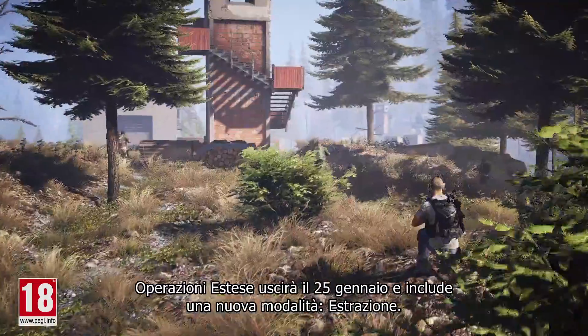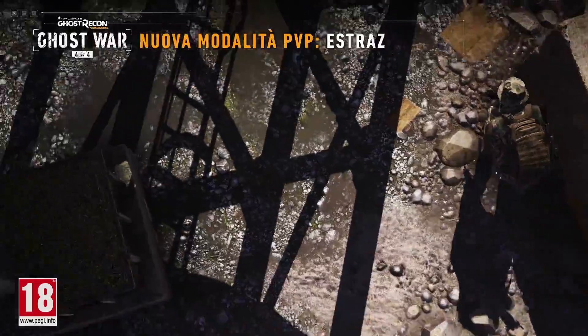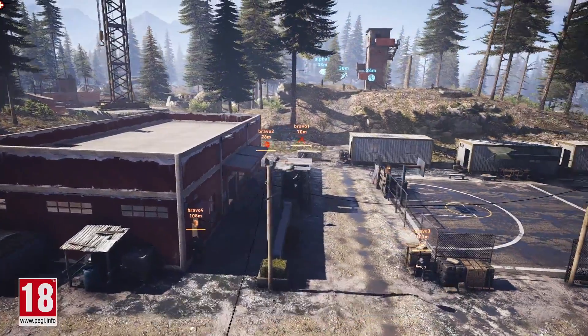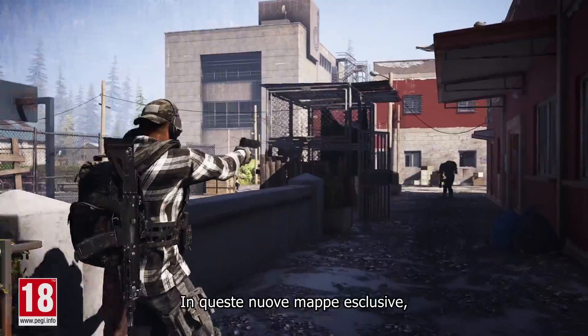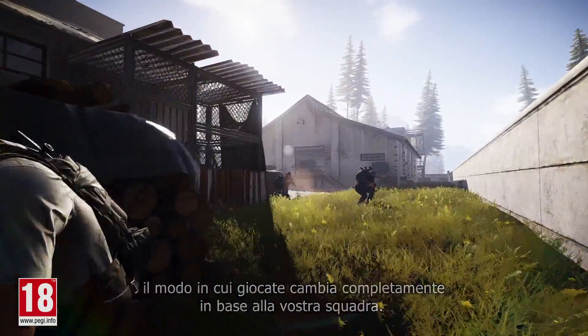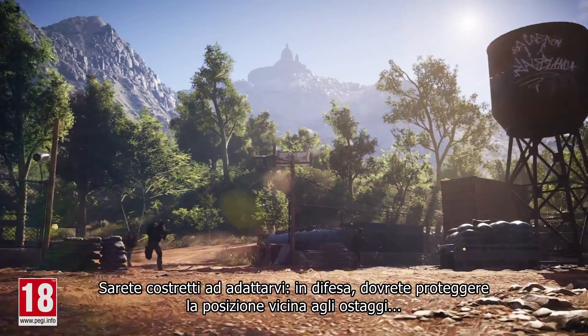Extended Ops releases on January 25th and introduces a brand new mode: Extraction. In Extraction, one team is tasked to locate a net asset and HPT out of a conflict zone, while the other team has to stop them by defending the hostage location. On these new exclusive maps, the way you play will completely change depending on the side you fight for, especially since the hostages can be found in different locations. This will force you to adapt.